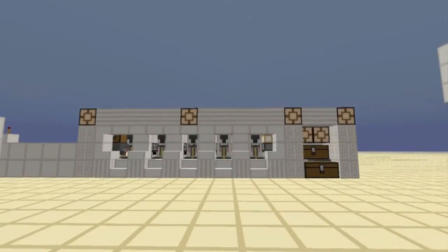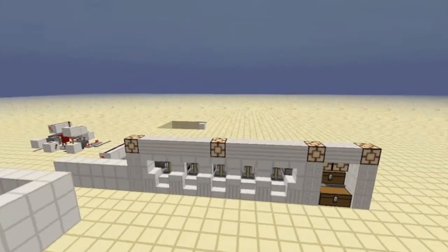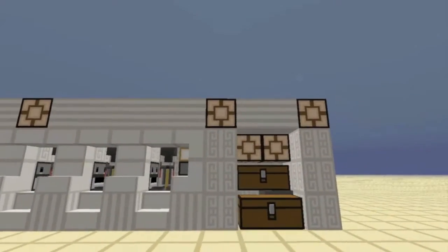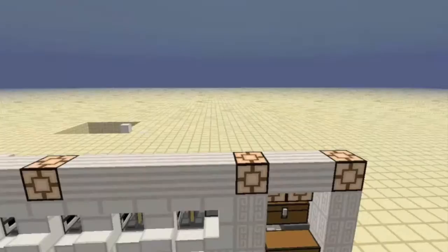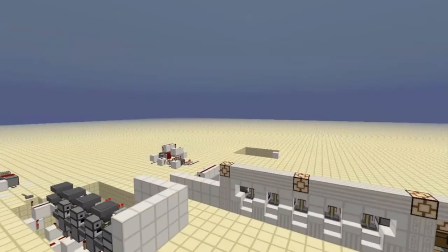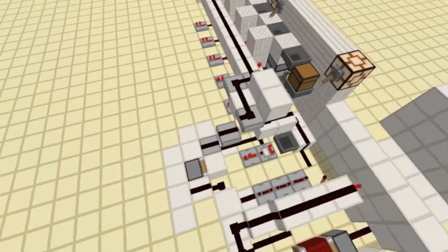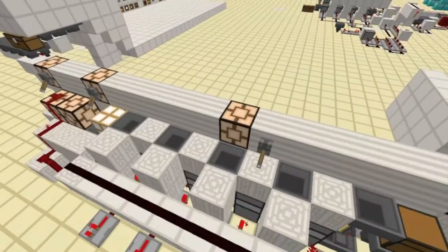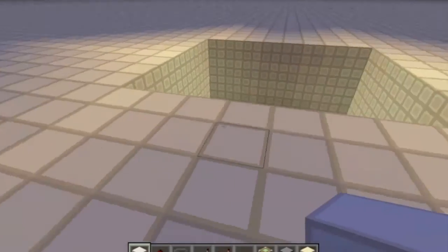Hi, it's Malt bringing you another tutorial. This time it's for an automatic brewing station. This design is pretty much Ethos's except it's a bit more compact — it doesn't have the backlog storage that he does. But if you're building this in a survival world it's probably a better option, because you may not want all the backlogged potions. It doesn't have all the same redstone but the idea is basically the same. Let's hop on over to the tutorial.